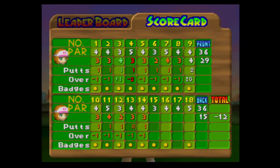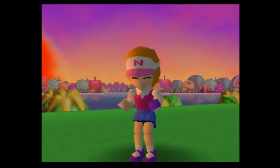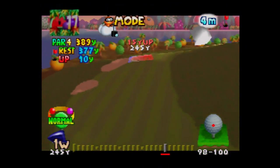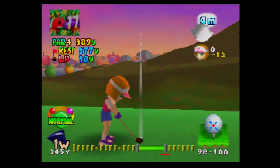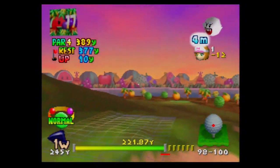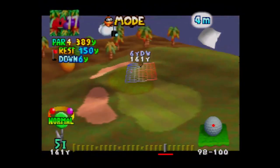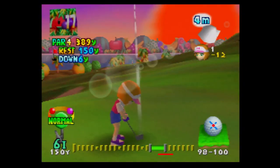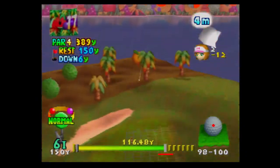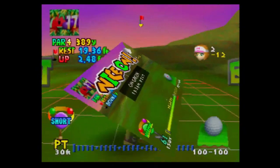We just have to birdie two more holes — I'll see you guys at hole seventeen. Hole seventeen — I now remember why I didn't birdie this one. It's not an ideal hole to play as Yoshi; you want someone like Maple. It's going downhill so I'm not going to hit it all the way. Not the worst of putts, but still not ideal.